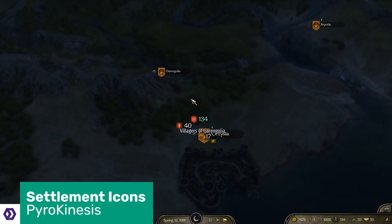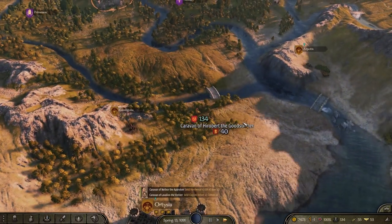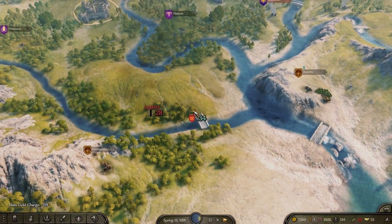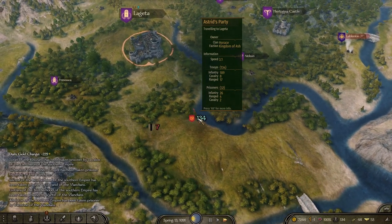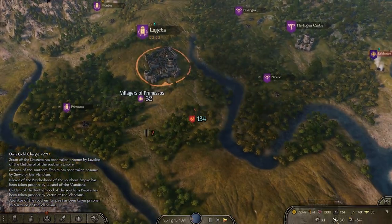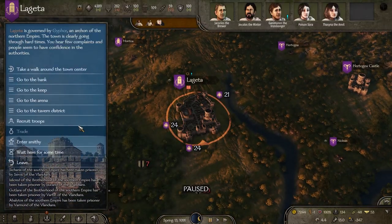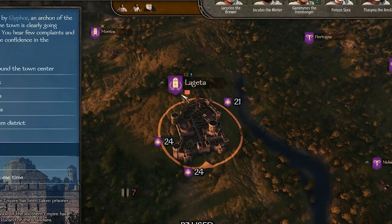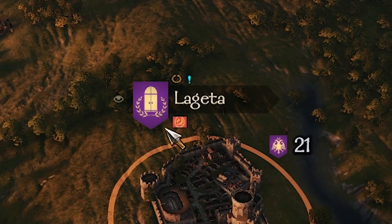Settlement icons in Bannerlord's base game are perfectly serviceable as is, but it's difficult to figure out if any given town or village has somebody with a mission for you without going all the way there to see, and that can often lead to disappointment and a lot of walking around admiring the scenery. Pyrokinesis's Settlement Icons mod makes this infinitely easier by placing the blue exclamation mark associated with available missions and quests on the icons for each settlement that has them. That's all it does — it just plonks a little bit of punctuation up there, but it makes things so much easier.